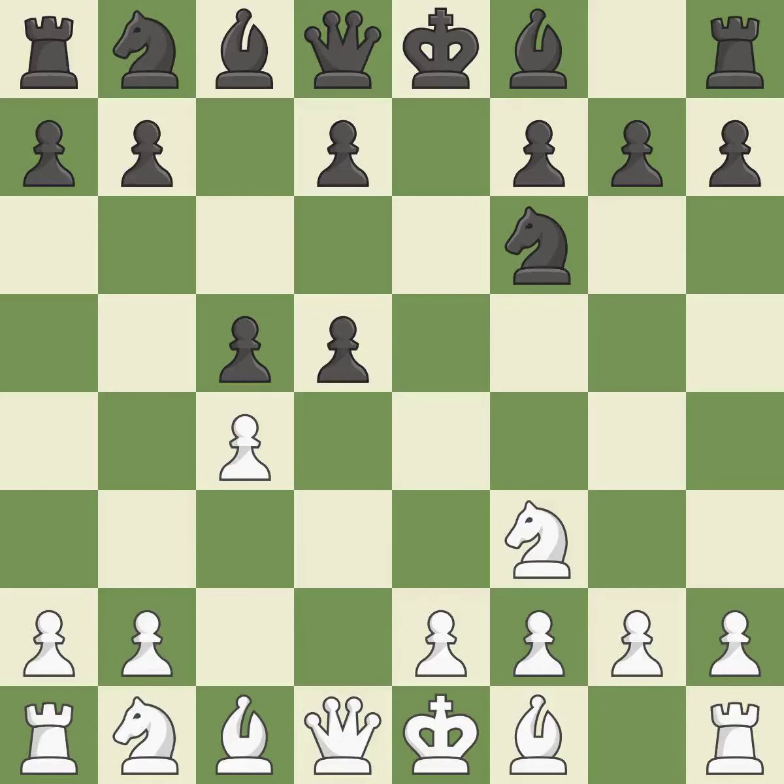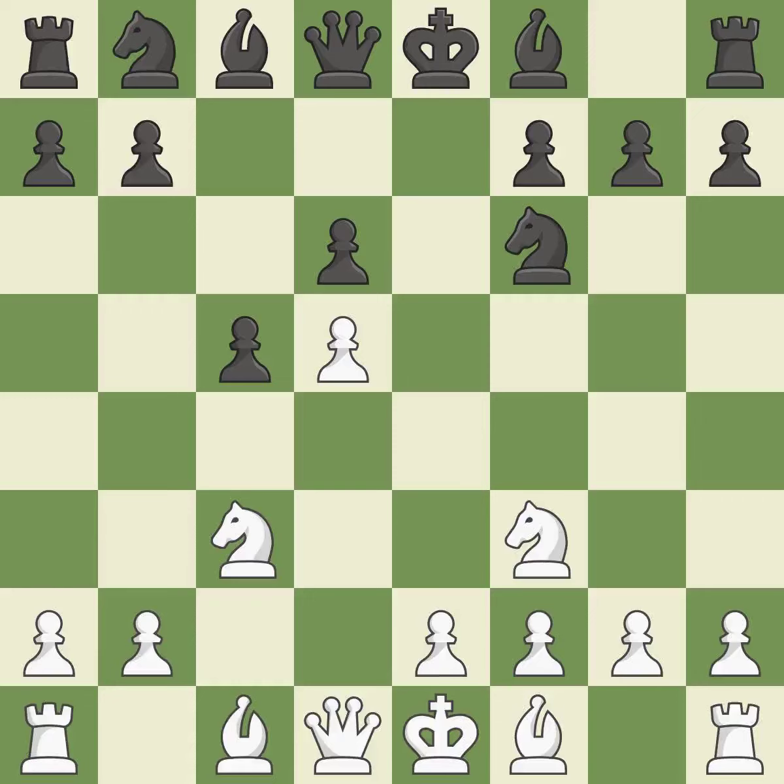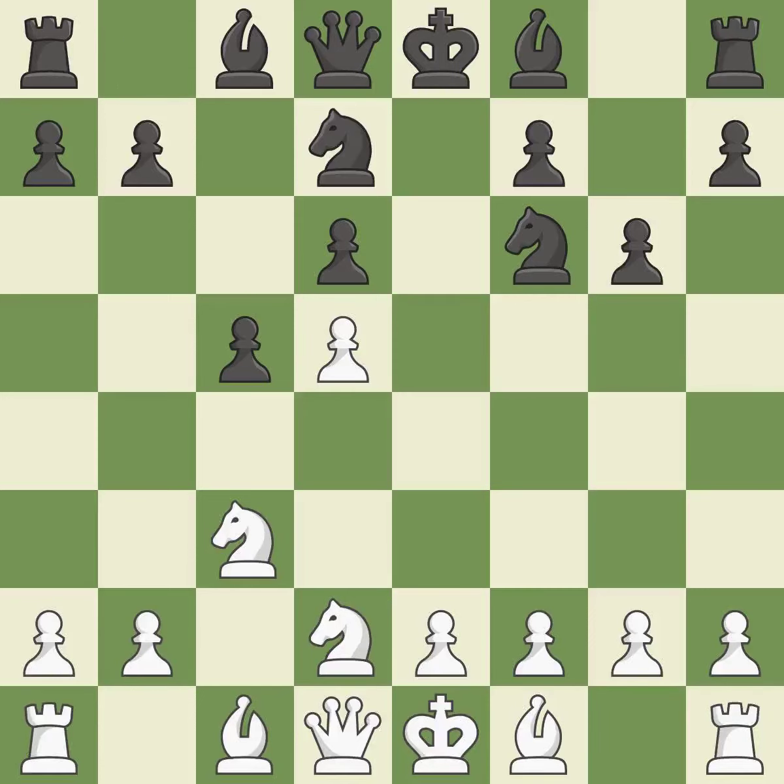This keeps the material balance in check. The bishop is prepared to move into a functional square. This develops a knight from its starting square, activating it. The dark-squared bishop is getting ready to be fianchettoed to G7, where it will sit on the long diagonal. Nd2 controls the E4 square and prepares to move the knight to C4. Nbd7 develops the knight toward the center, controls E5, and supports the F6 knight.